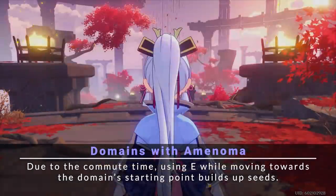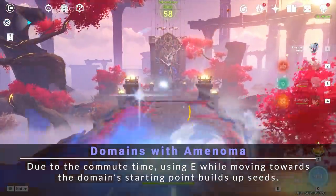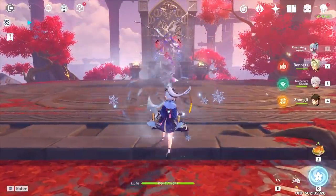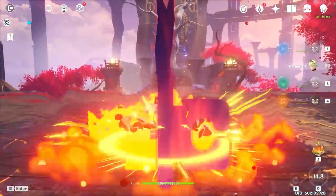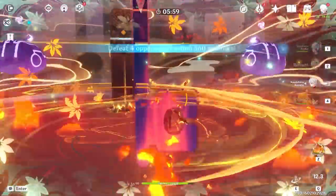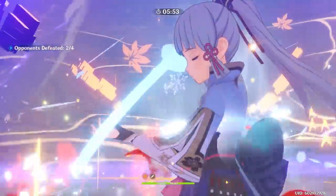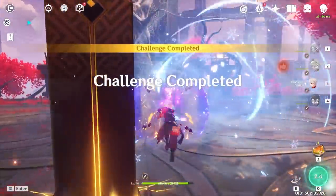At Refinement 1, its passive admittedly feels a bit underwhelming. Some extra energy is nice, but in most situations it's difficult to notice 6–12 additional energy. However, at Refinement 5, gaining 24 or even 36 energy after using your burst feels pretty massive. 36 energy is a ton — nearly half of Ayaka's 80-cost energy burst. If you have plenty of sword billets to spare, refining this sword is worth it.